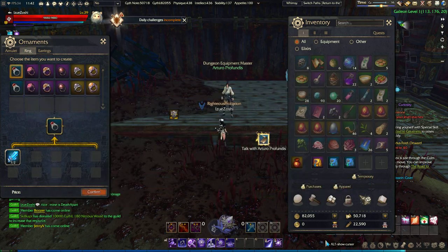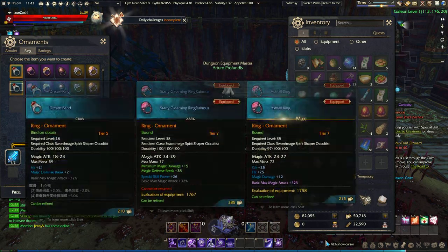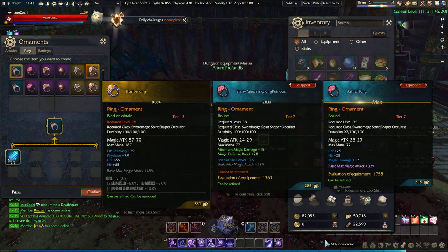Same thing with rings — you have two different types. One's for sword mage, spirit shaper, cultus. One uses dream band and one uses dream ring. So that gives you two rings, and it goes all the way up to 78.